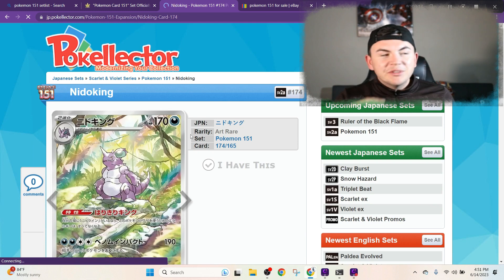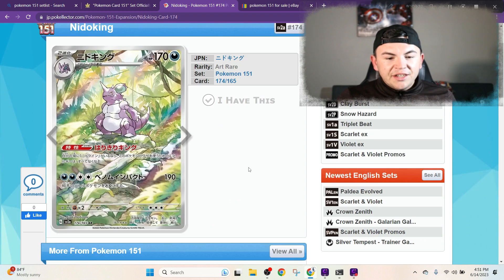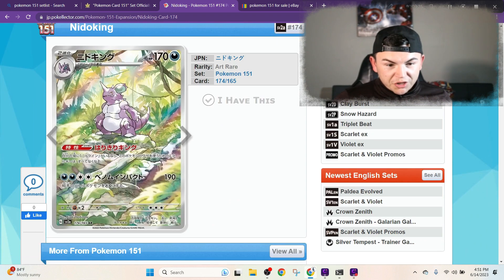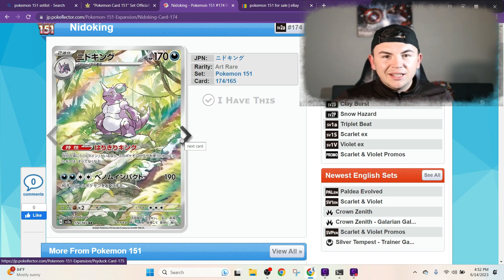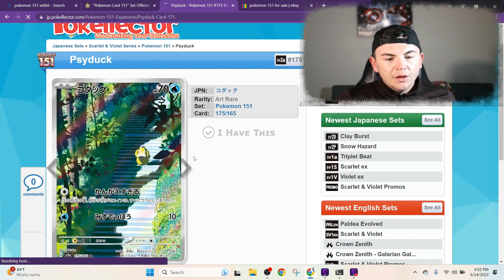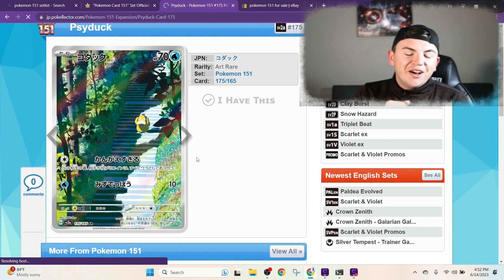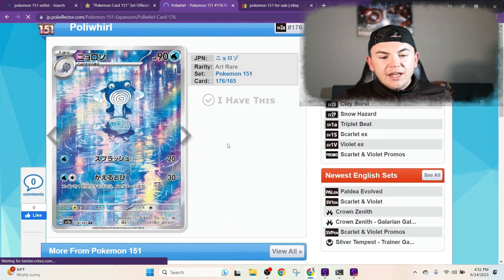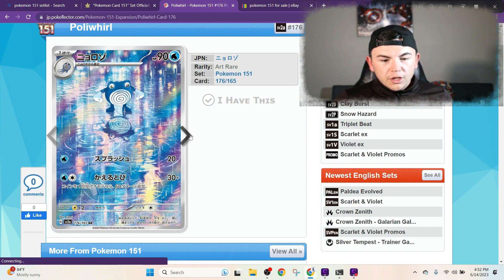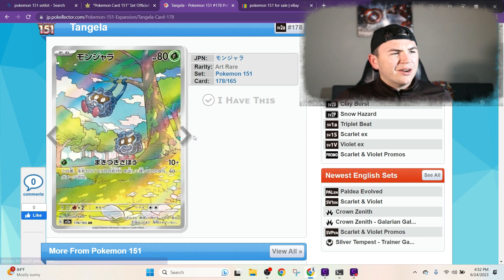That's probably going to be crazy expensive too — I'm thinking in my head which of these cards are going to go for a thousand, twelve hundred, whatever. The Nidoking makes a return, makes a strong return. I feel like they could do a little bit more here, maybe give it its own lineage. Nidoking is not super popular so maybe not. Next up — oh, the Psyduck, another favorite of the Pokemon community. That's a huge card, I'm sure that'll be super expensive. And then you got the Poliwhirl.